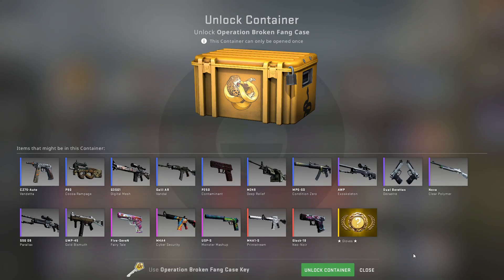I'm opening a CSGO case every single day. Today is day number 82 and we're going to be opening the Broken Fang case. The reason I'm opening this case is because in the past week we've been unbelievably lucky — we've managed to get two knives in one week. Now I'm after some gloves. I know it's going to take a long time probably, but we're going to open this up today.